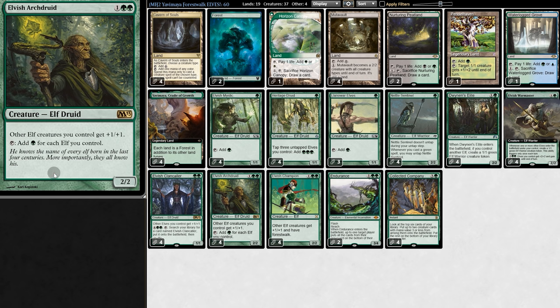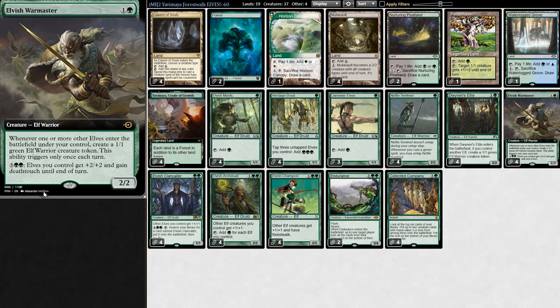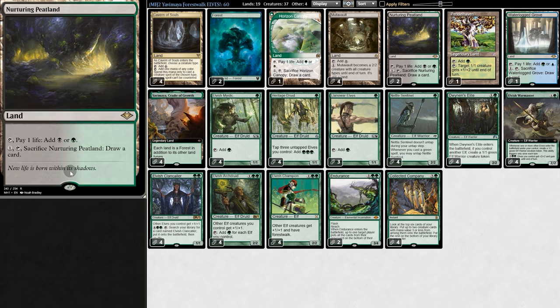The rest of the main deck is exactly what you'd expect. Archdreader can make a ton of mana, Clan Caller can find other Clan Callers, War Master makes tokens and can buff our elves and give Death Touch, Sentinel taps when we play a green spell, and we have the Horizon Lands, which also work very well with Yavimaya, because instead of paying one life, we can make green instead with no drawback.